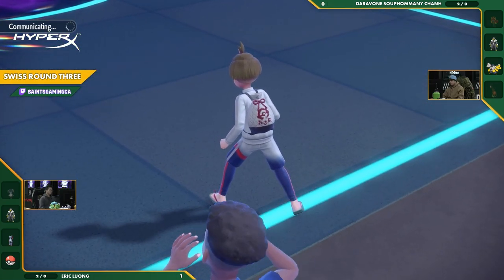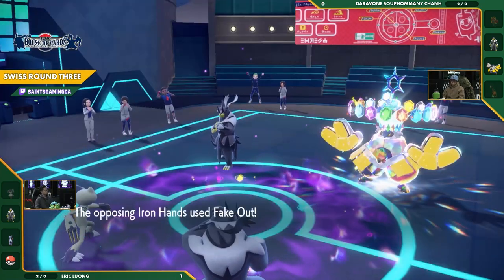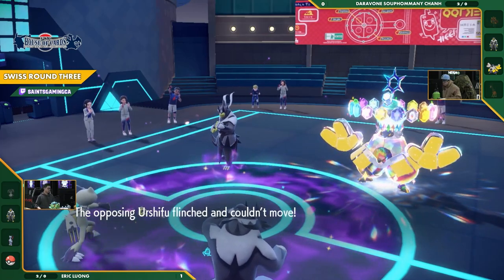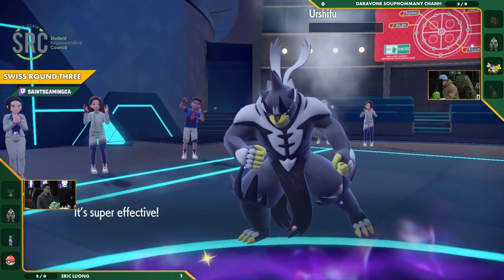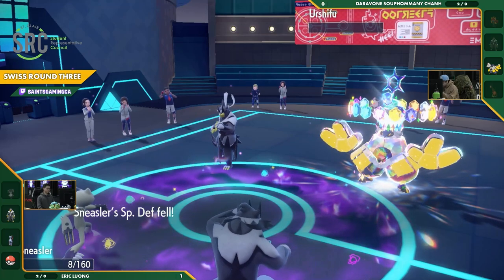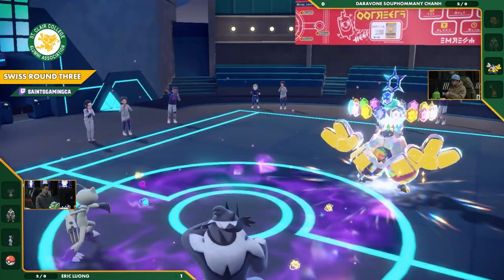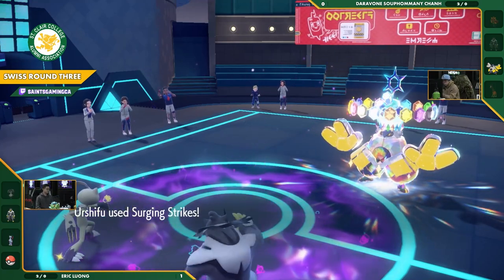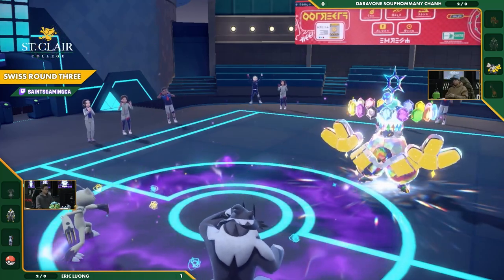We see a Tera on the side of Eric. The important thing to note is that Daravone's Urshifu does have the Speed advantage — he tries to go for the Fake Out. He landed it on his own Urshifu? Did he do that? Maybe a misclick? Maybe he just already is done with this. I am a little confused here. Okay — there it is. It's over. A little bit of an FF from Daravone, but he fought well.